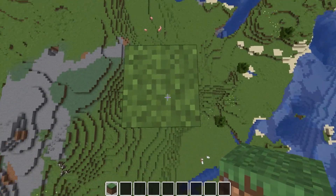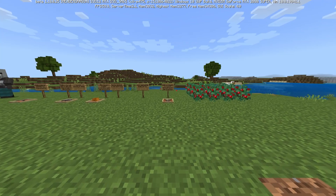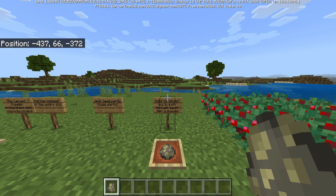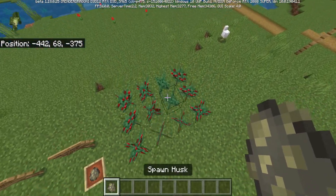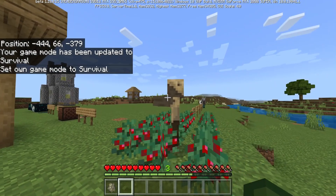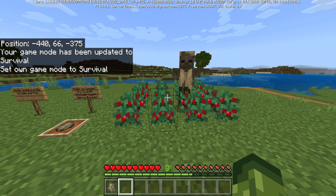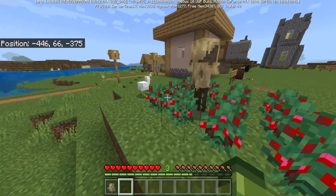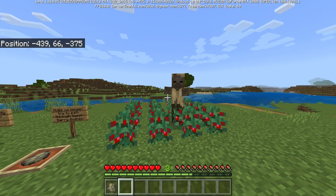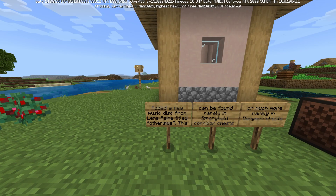Remember this next one when fortifying your builds: mobs no longer try to path through sweet berry bushes. I've got husks here with bushes placed around — they're not interested in coming through because they take damage from the bushes. A very good way to stop mobs bothering you is to just use a lot of berry bushes. This works on all mob types.